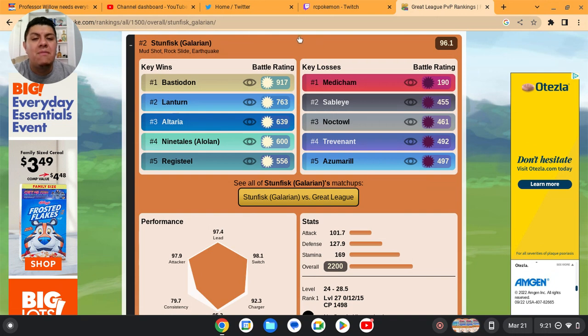Against Azumarill, I think Stunfisk can win. The only problem is if Azumarill is running Hydro Pump — that's gonna be trouble. But if you go with Earthquake against Azumarill, I think you guys gonna be good. It takes about two Earthquakes to get it really, really low.